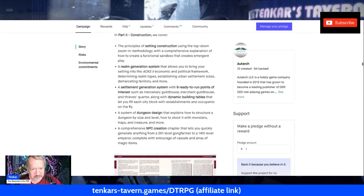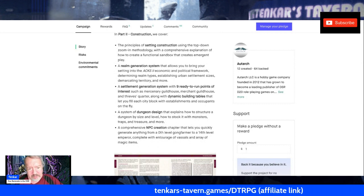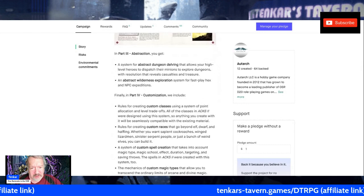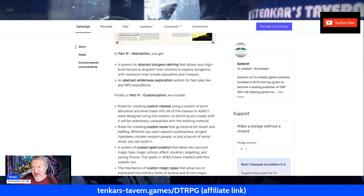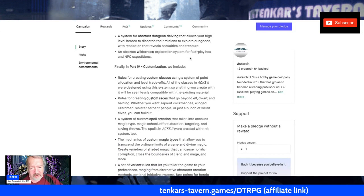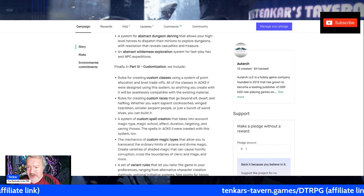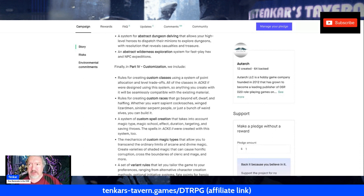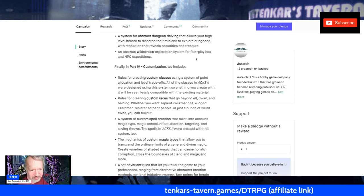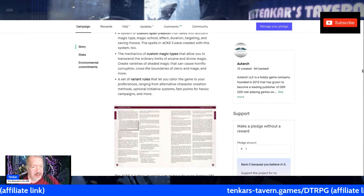There's a realm generation system that allows you to bring your setting into an actual economic and political framework, a settlement generation system with nine ready-to-run points of interest, a system of dungeon design, and NPC creation. Abstraction gives you abstract dungeon design that allows high-level heroes to dispatch their henchmen, hirelings, and minions to explore dungeons with a resolution system, plus an abstract wilderness exploration system. And of course, customization: custom classes — one of the best things ACKS first edition had was the companion book with additional classes and rules to build your own — rules for creating custom races beyond Elf, Dwarf, and Halfling, custom spell creation, custom magic types, and a set of variant rules.